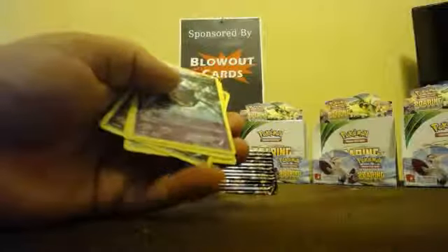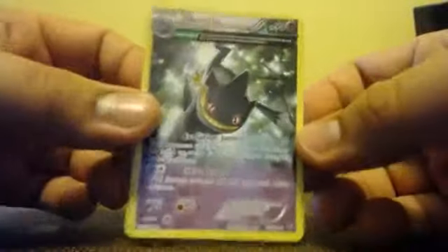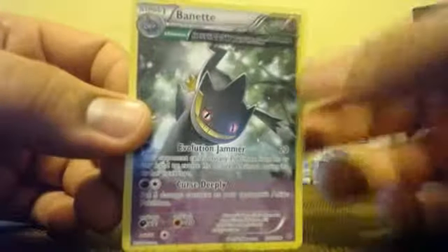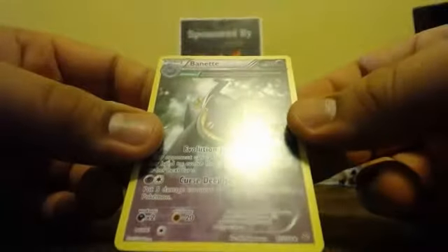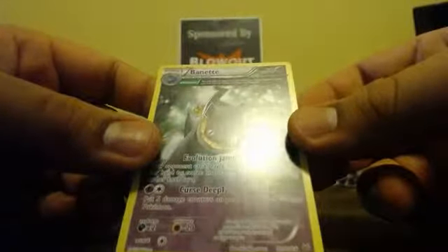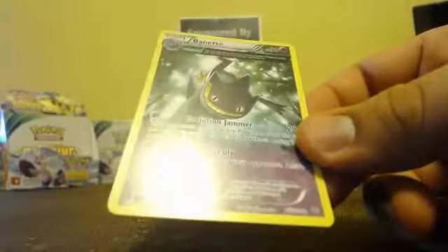There we go — keep forgetting, but here we go. We got Banette with the Ancient Trait Evolution, which is different and a plus obviously. The only other Ancient Trait I believe released in this set. So for Banette's Evolution it says: you may play this card from your hand to evolve a Pokémon during your first turn or the turn you play that Pokémon.